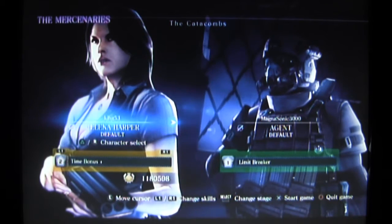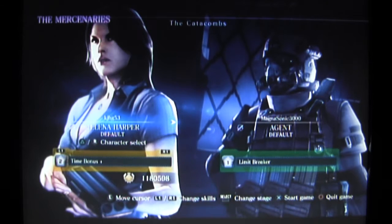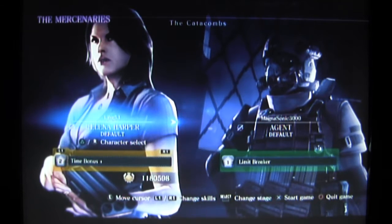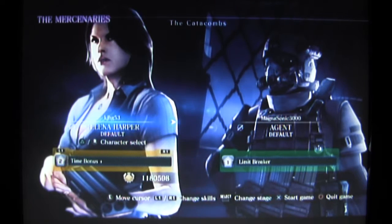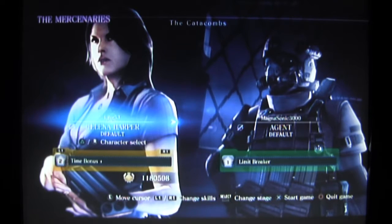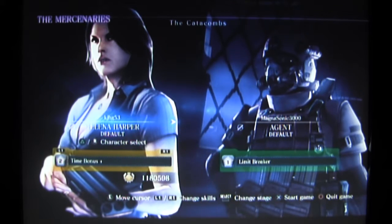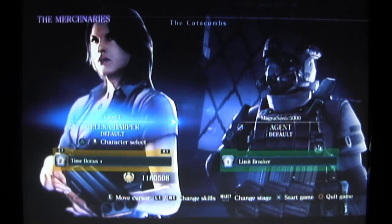Welcome to the Mercenaries for Resident Evil 6. We are going to do a 150 kill combo run, getting over 1 million points, hopefully. The first stage we're doing is the Catacombs, one of the DLC maps — it was a pre-order bonus if you pre-ordered Resident Evil 6 from GameStop.